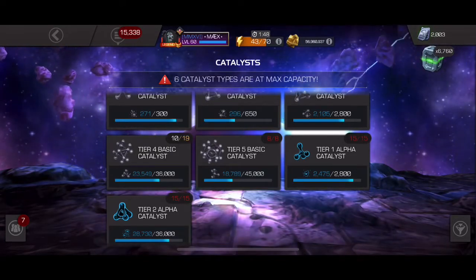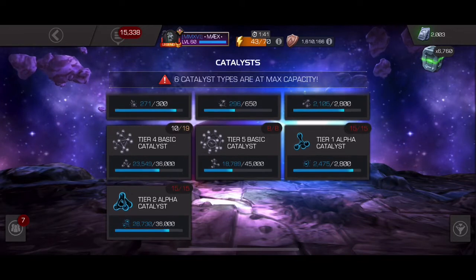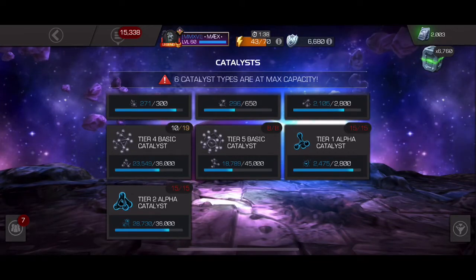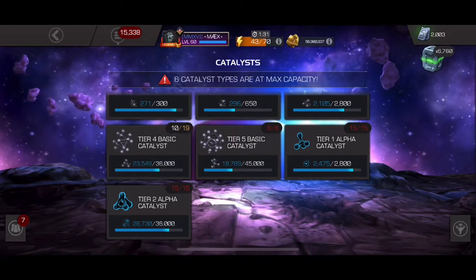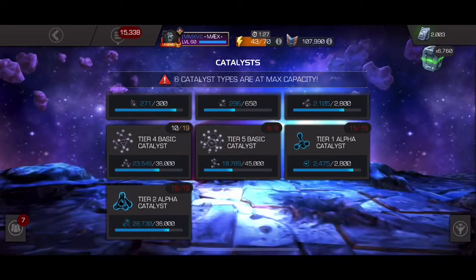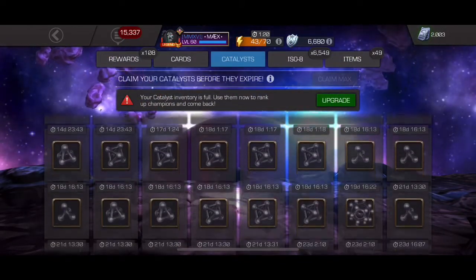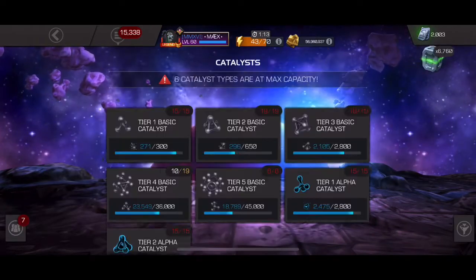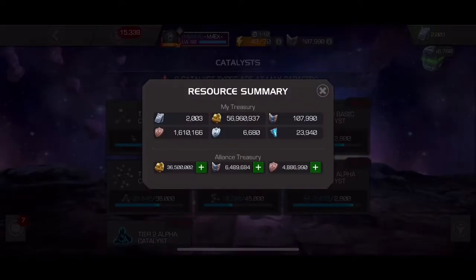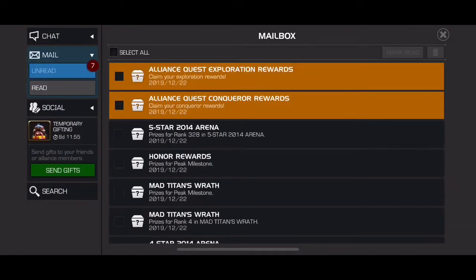Hey guys, Max here again. Today we're going to have a video on what I spend my glory on. As you can see, this is my inventory — catalyst is sitting pretty good because I'm kind of maxed out on the T5 basics, T2 alphas, and the tier 1 alphas as well. The one that needs a little bit of attention is the tier 4 basics. We have a stash about to expire — 19 days — and 24 to 29 days on the other items. Before we collect the glory, we're sitting at 6,600 glory.